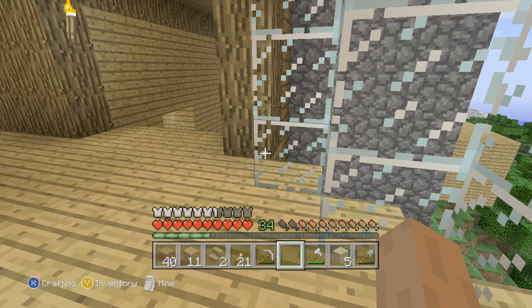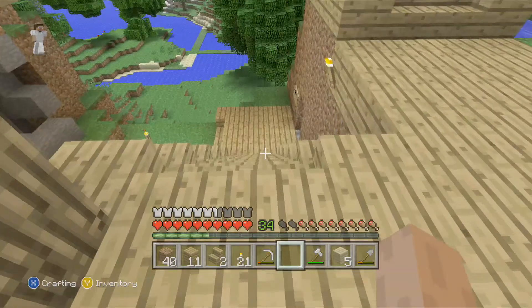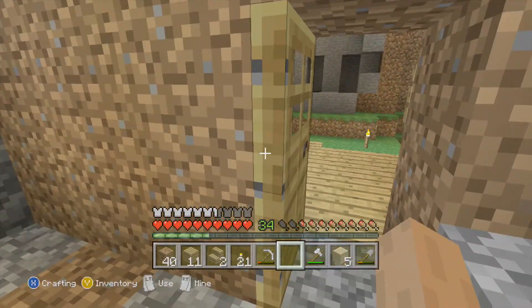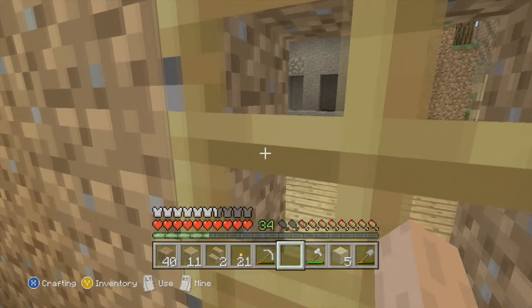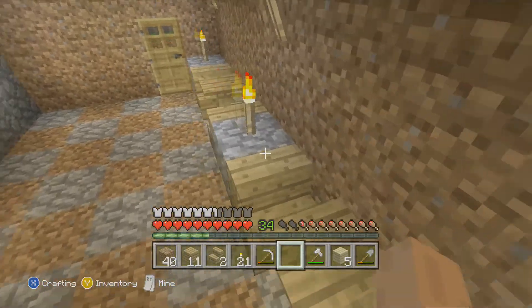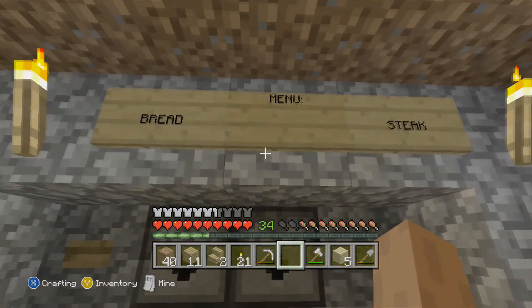First I want to show you guys the snack shop. Last episode I said I was gonna do some off-camera work, and this is what I made. I did a nice pattern in the floor, got some nice tables over here, and got some signs — you either have bread or steak.